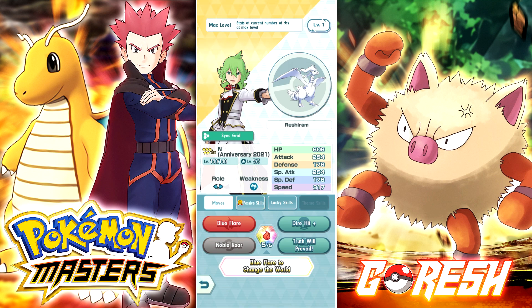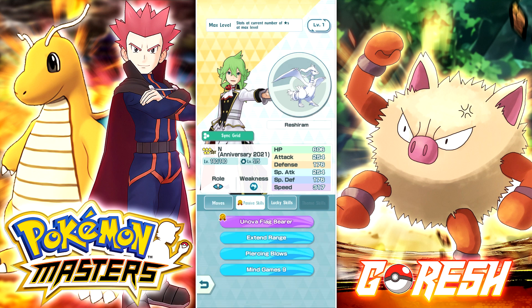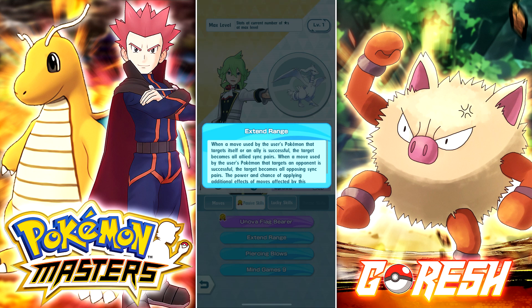The one critique that this guy has — and the same thing with Steven, which we'll take a look at when he comes out in two days — is the fact that his stats aren't the best, which we'll see how much that actually affects him. But the one thing I want to point out is this extend range ability. When a move used by the user's Pokemon that targets itself or an ally is successful, the target becomes all allied sync pairs.